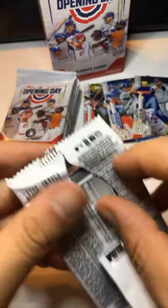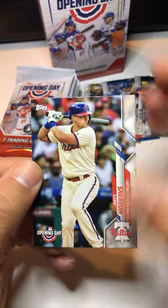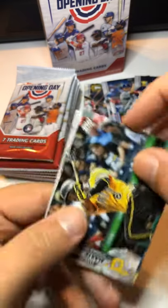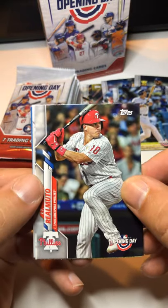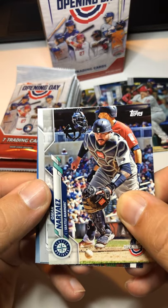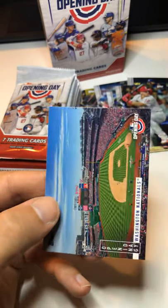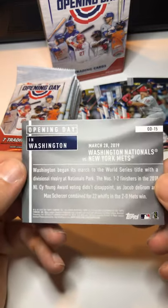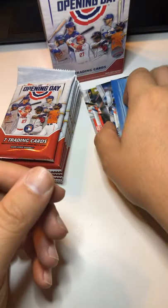Pack three: Rhys Hoskins, Starling Marte, Cory Seager — he's pretty decent, put him up there. JT Realmuto — he's pretty good, put him up there. Omar Narvaez — some of these players I don't know. Luis Robert. And then an Opening Day insert — it's the Washington Nationals, OD15 — we'll put that up there with our inserts.